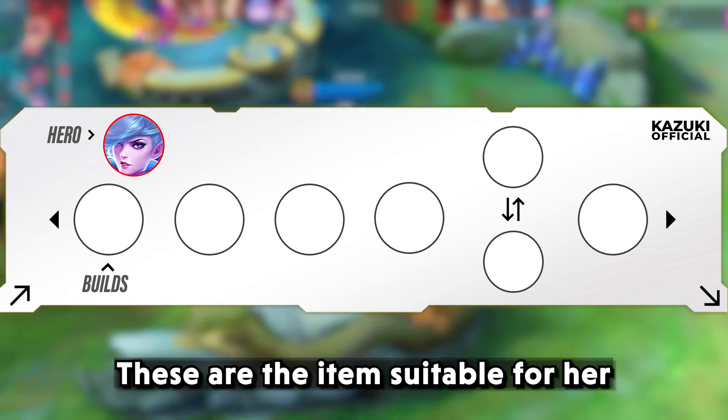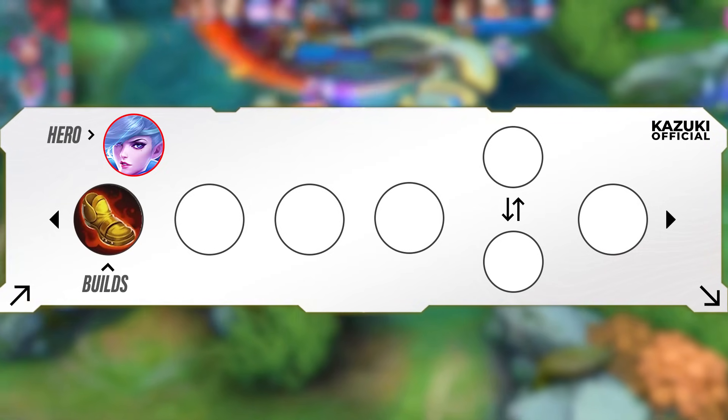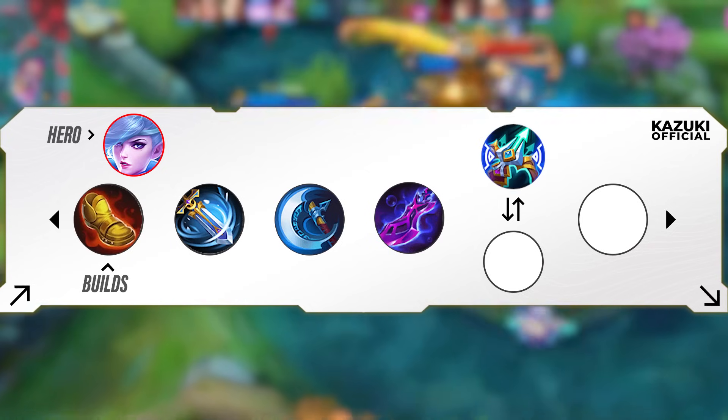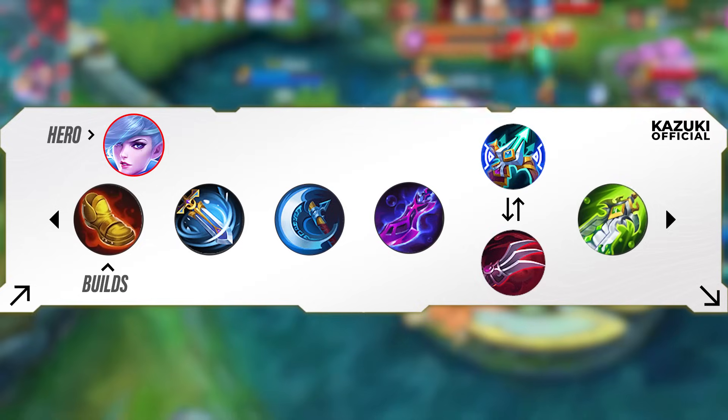These are the items suitable for Mia: Swift Boots, Wind Talker, Berserker's Fury, Scarlet Phantom, Wind of Nature or Haas's Claws, and Blade of Despair.